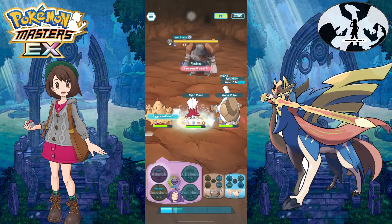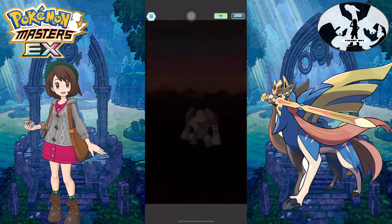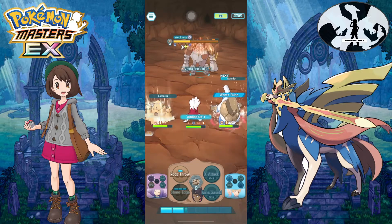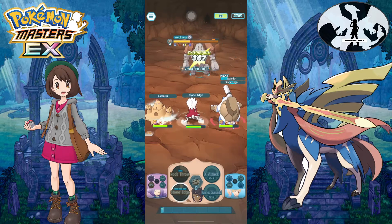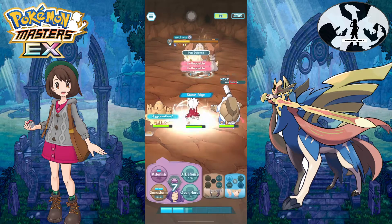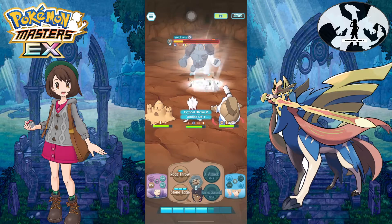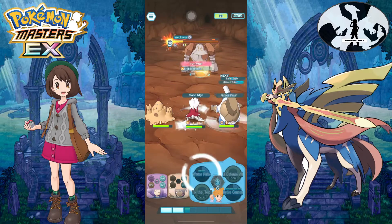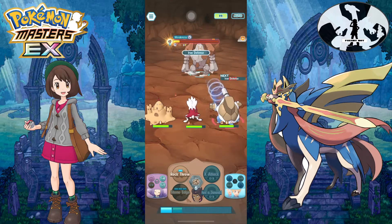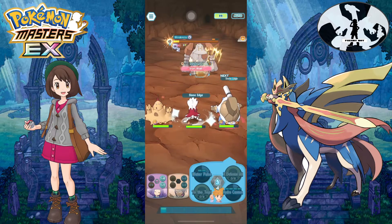Hoping Astonish can flinch again and then we can Sing — yes, we got the flinch again! Lower slide for us, that's really good. 19k damage there — that's really a lot. Hoping we could get another flinch, but once he's almost at half HP on the second bar he gets Unflappable, so we can't flinch anymore. That's okay, that's not a problem.